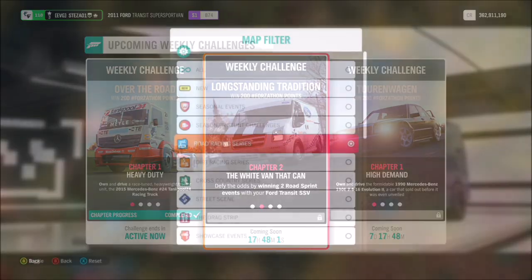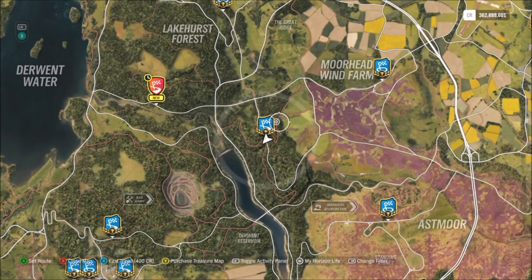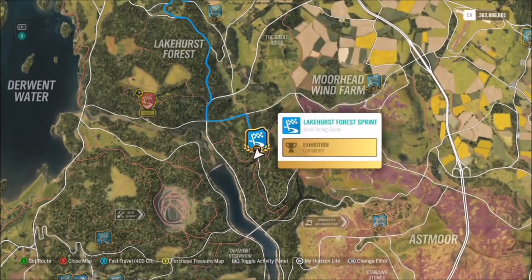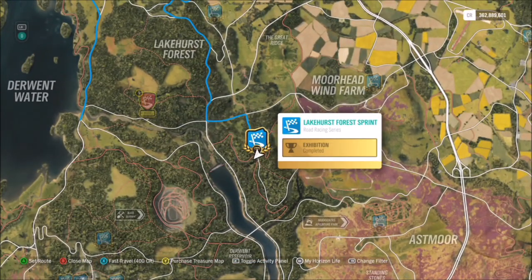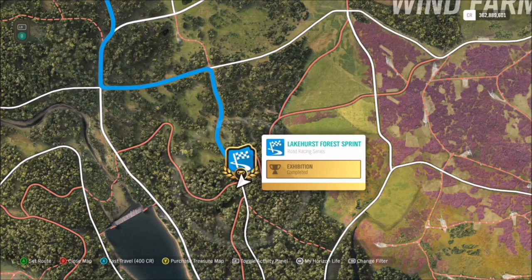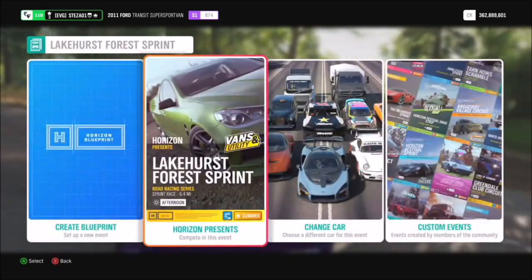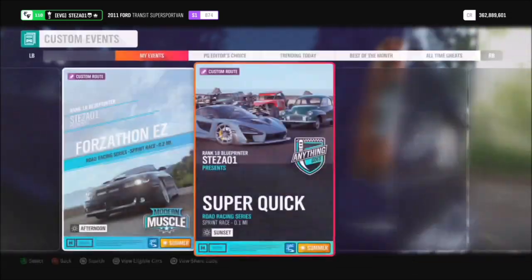The first challenge wants you to win two road sprint events in your Ford Transit Super Sport Van, which is really easy. I've created an easy route for you guys to use at the Lakehurst Forest sprint event. If you don't want to use this route that's fine, but just remember when you do pick a race make sure to use a sprint and not a circuit, otherwise you won't complete the challenge.